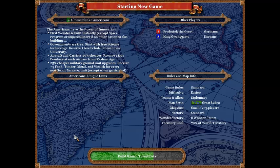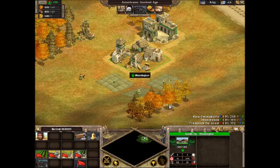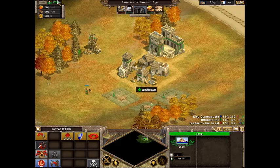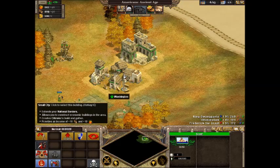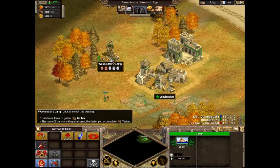These are my special abilities. Part one is gonna be a tutorial if, like, you literally just bought the game and you're confused. So this is your city — you start off with a city, a library, and three farms, and a woodcutting camp.